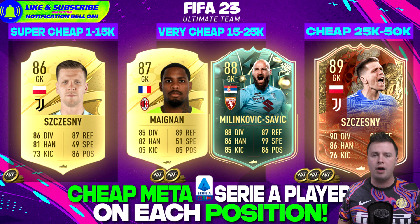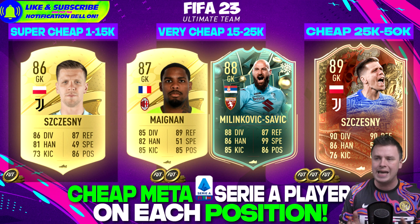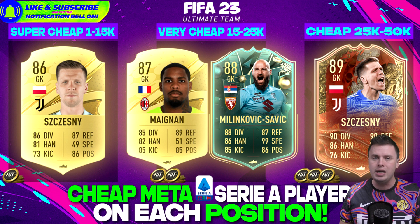Serie A goalkeepers to start off with. We're going super cheap between 1 and 15k, then very cheap 15 to 25k, and the cheap players category is the most expensive at 25 to 50k. The Serie A gives us more opportunities, but Chesney is the only reasonable cheap goalkeeper you can get — you still pay around 12k for Chesney because without any doubt he's way better than all the other options. But if you have the money for Chesney, I would say spend 2k or 3k more and you can get better goalkeepers in my opinion.